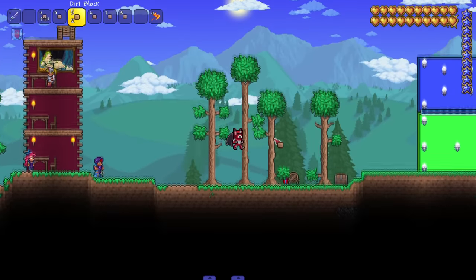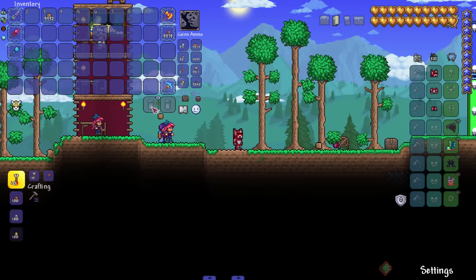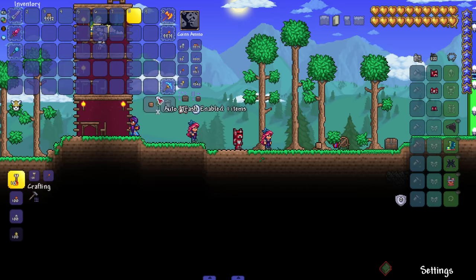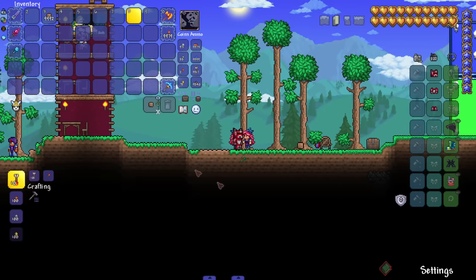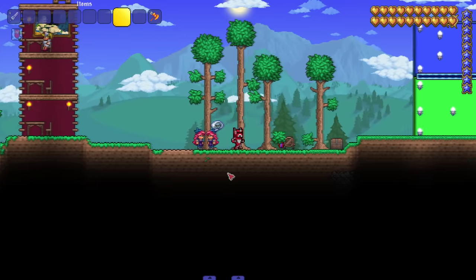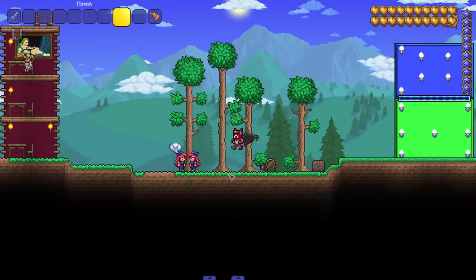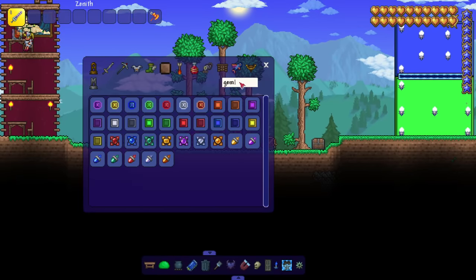In game I'll drop a bunch of dirt on the floor and add dirt to the auto trash list on the left side. I can see my list, remove things if I accidentally added something, or turn it off entirely. Now when I walk over the dirt it just gets sent straight to the trash. Very useful for big mod playthroughs where lots of mods are installed and items start filling up your inventory.